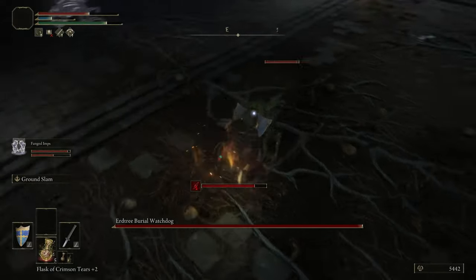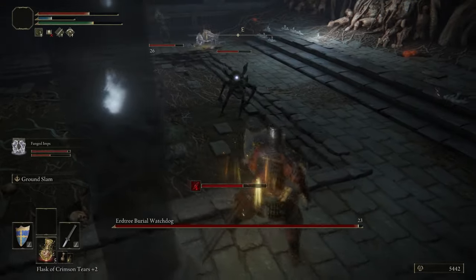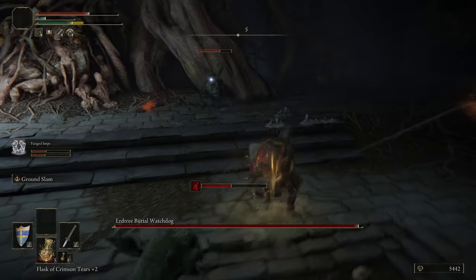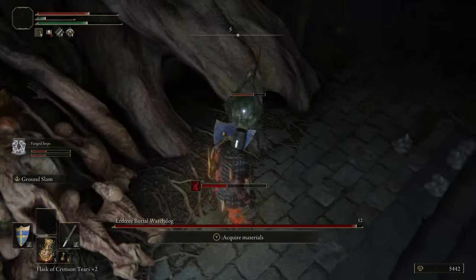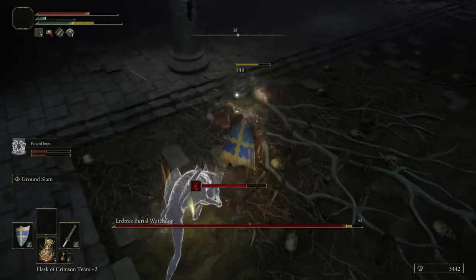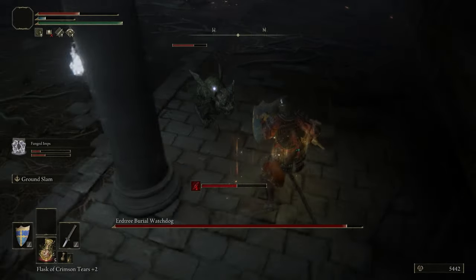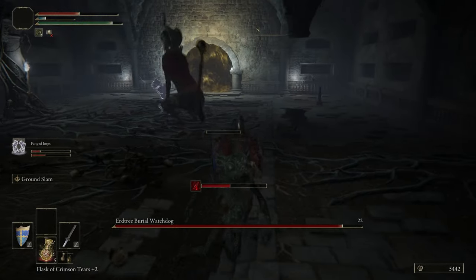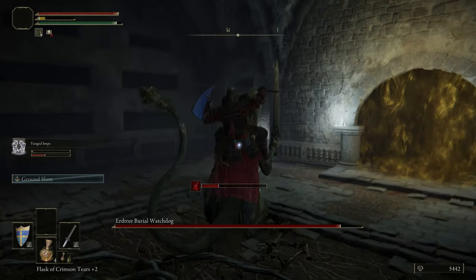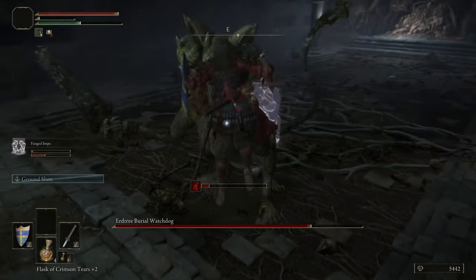There are three or four imps in this boss room. Thankfully, the Fanged Imp Ash is taking aggro off you, because if you were just in here yourself, you'd have to deal with all four of these things at once — that ain't a fun experience. You just saw the guard counter method kill that imp. Now that those imps are dead, you can just start ground slamming the boss — that just tends to be the general go-to method for almost everything in the game.